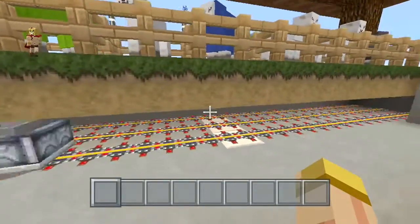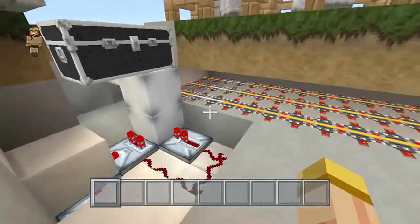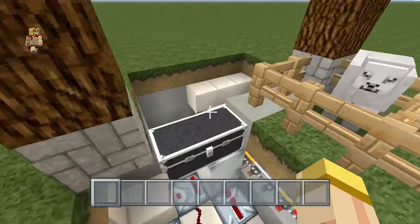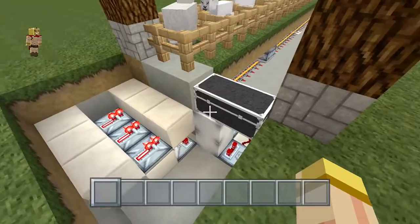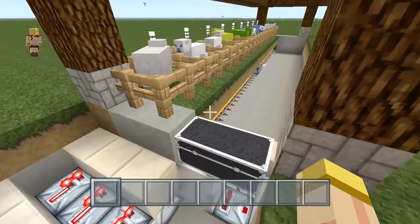Now what we have here is a minecart system. Each minecart has a hopper inside and they pick up the items on the top and really transport it into this small item elevator. This little system behind us actually indicates whether there's an item in the minecart so that it could stop, drop off the item, and pretty much keep on going.